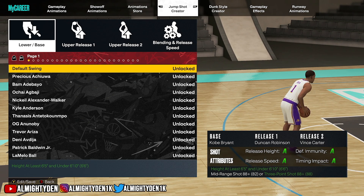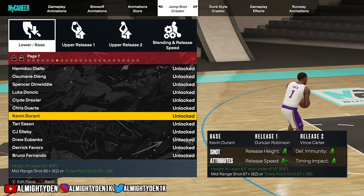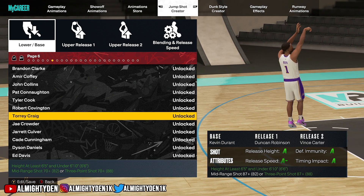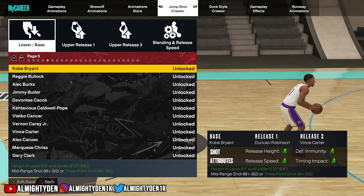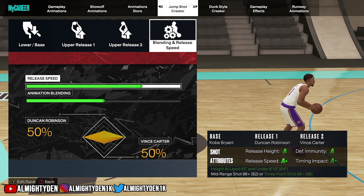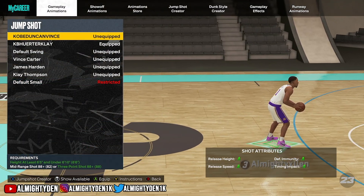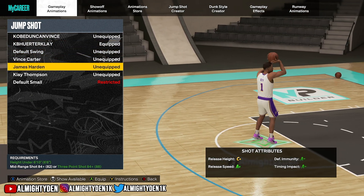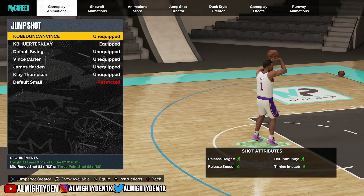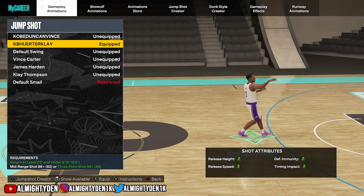Kobe Bryant, Duncan Robinson, Vince Carter — very solid, very smooth jump shot. Duncan Robinson is a great three-point shooter, Vince Carter is a good three-point shooter, and Kobe Bryant base is amazing. For taller builds, Kevin Durant has a very good base in this game as well, but I noticed the Kobe Bryant was a little bit better for my build. My two jump shots are: Kobe Bryant, Duncan Robinson, and Vince Carter — and Kobe Bryant, Kevin Herter, and Klay Thompson. Klay Thompson is obviously money. As you can see, my created jump shots have all A's.